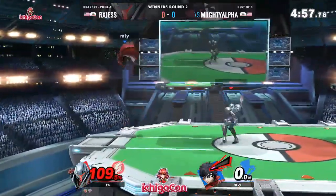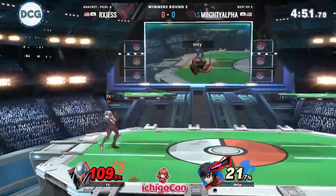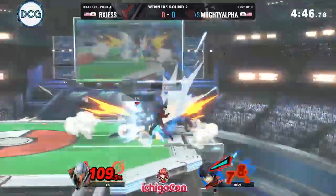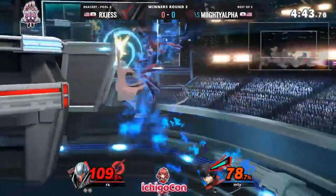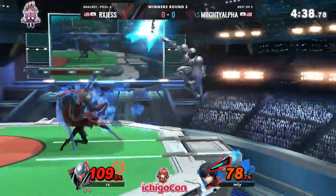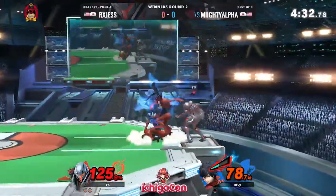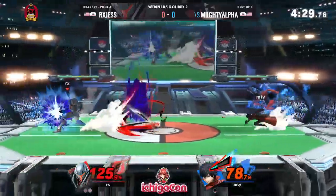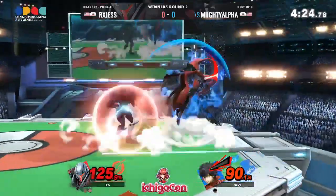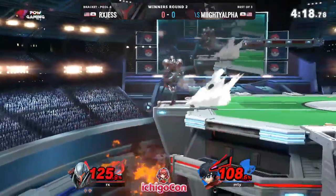We haven't seen Jess lose a stock since his own SD, so this has been looking very good for him thus far. An interesting tech situation on the platform — that charge shot is damage. Joker has arsene online, but he's got other things to worry about. A very ambitious up smash, but neither player was able to connect their smash attacks. Both of them know that this is kill time. Jess finds that forward air, and unfortunately Mighty Alpha just wasn't able to get much done with arsene there — such a crucial part of Joker's game plan.